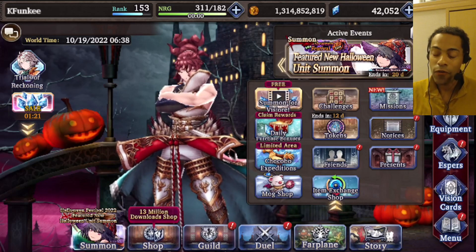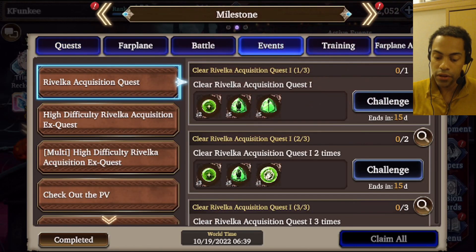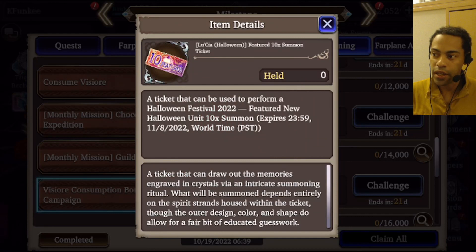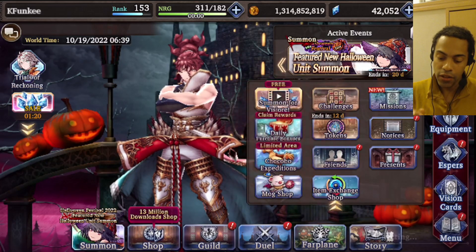The first thing I noticed: go into your mission and then scroll over to the Training Consumption Bonus. If you scroll down, you actually get a free ticket once you get to the 12,000 mark — that's a 10-times summon ticket. Make sure you claim that before you finish summoning, unless you get her before that.